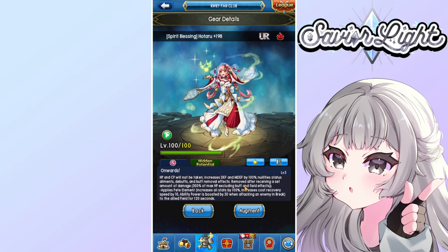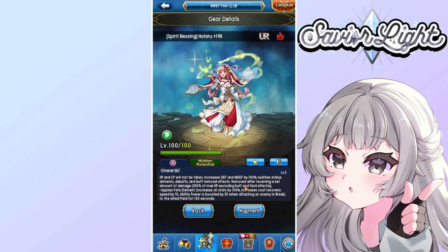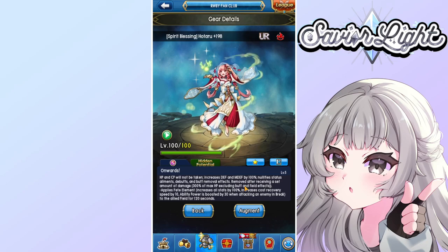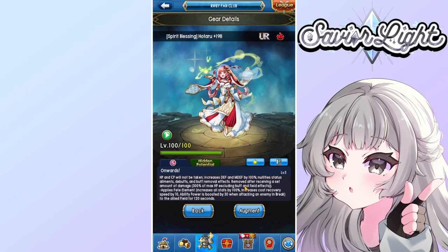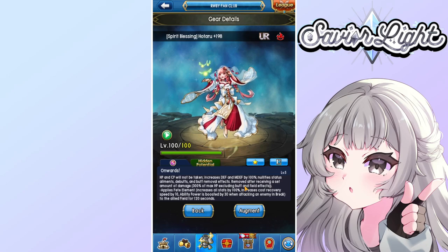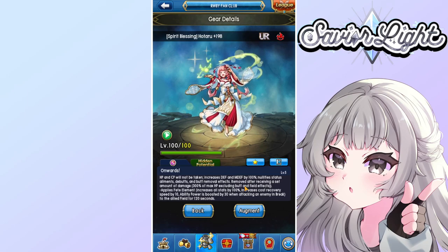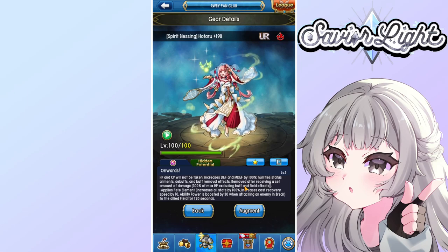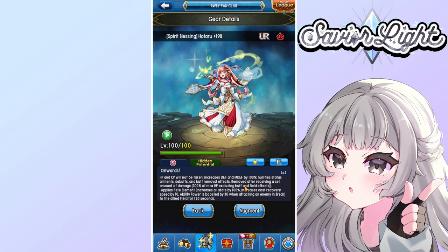With Fate Field you can still hit absurd damage numbers because ability power actually scales with your stats too. That 30 ability power boost is honestly pretty strong. For example, Grand Impact goes from 120, and with the Mobius Trophy it goes to 140. If the target is broken, that's an additional 30, putting it at 170. When a target is broken there's also roughly 20 additional ability power, putting Grand Impact at a whopping 190 — and other abilities follow the same concept. You're essentially getting a 50 ability power boost from that alone.